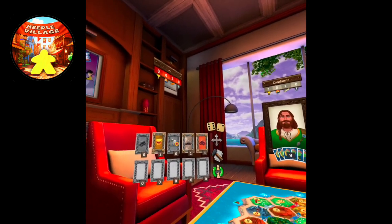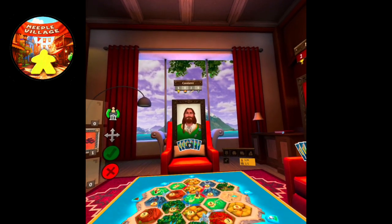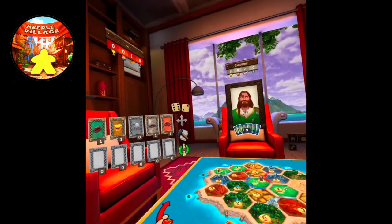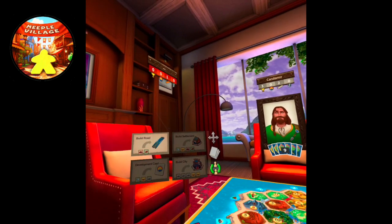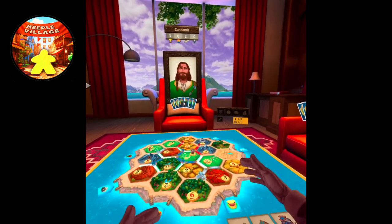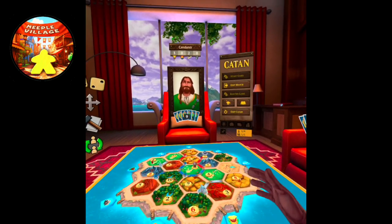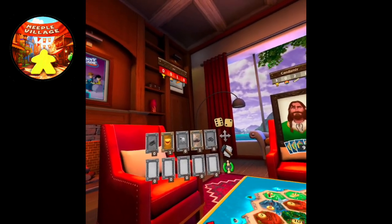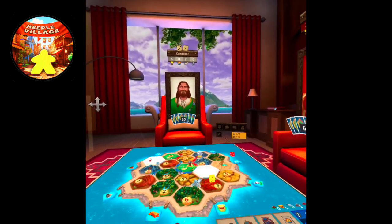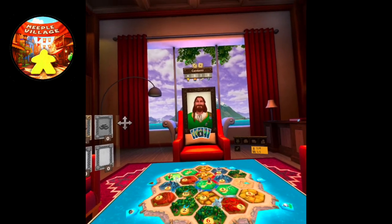We get an eight so I'm going to get a mountain — nice. But we still can't build anything. We could trade now though. What do we need? We need a wood. Anybody want to trade with me? She wants to trade — let's trade with her. Now we can build another road and try to fight for that spot.